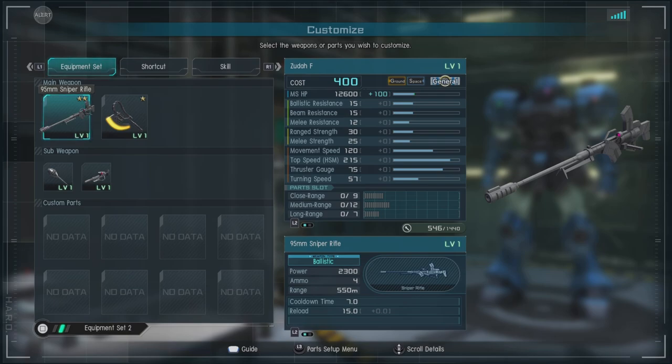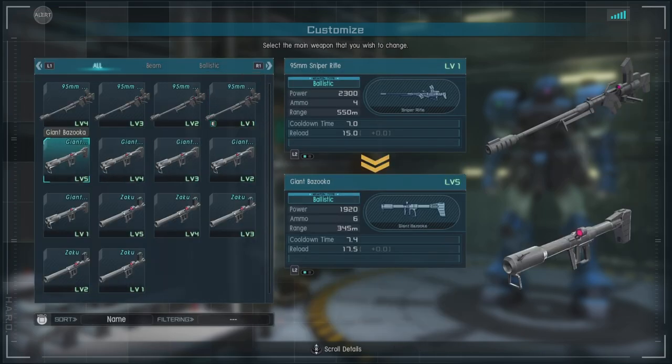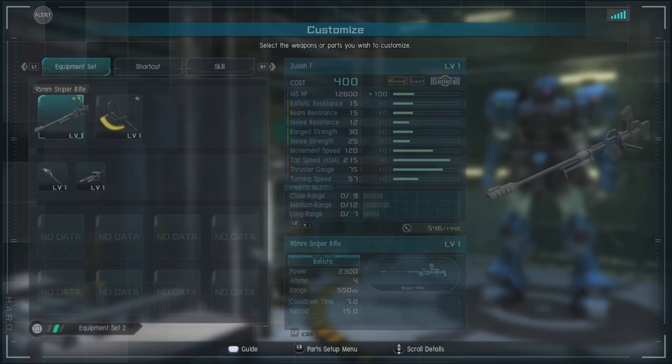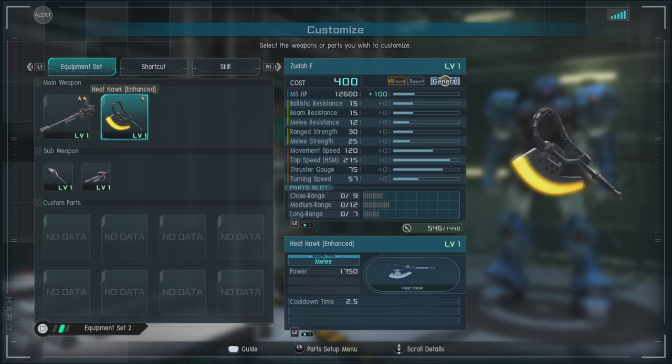For armaments we have the 95mm sniper rifle — it's slow firing but very high damaging and does a heavy stagger, which is when a unit falls to one knee and takes a while to recover. But it can equip the giant bazooka or the Zaku bazooka depending on your play style. The bazookas are better if you want to zip in and out and hit people in melee; the rifle is better if you want to snipe and run away. Then we have the heat hawk enhanced.